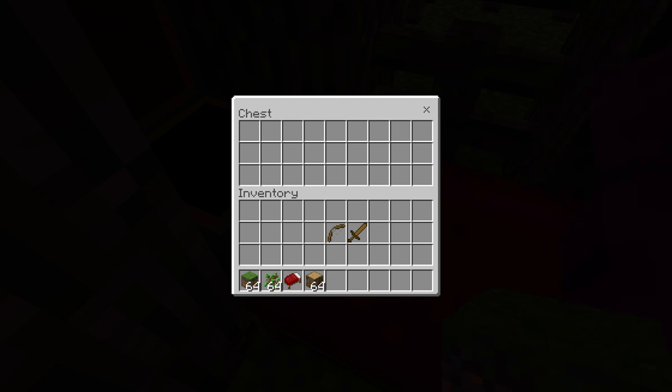Here we can see the Mido tribe had bow and arrows and swords, all made out of wood. They would also trade weapons as well.